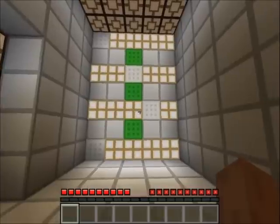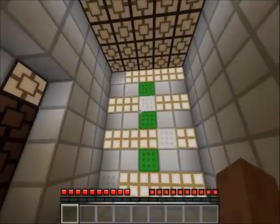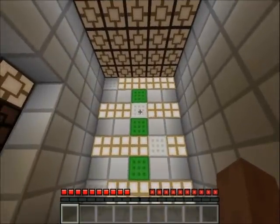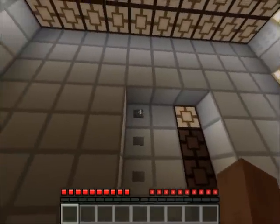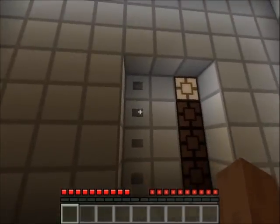Every time I push this button, the rows will move one step to the right. But every time, one row doesn't move, and you choose which row you want to stay. Right now I have the first row selected, and if I choose the second row instead and then click the button...